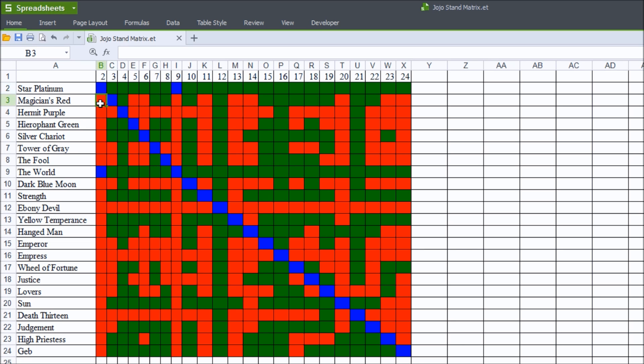This is also mirrored down here, where the row on Magician's Red is column number 2, which indicates that Magician's Red would lose to Star Platinum. The blue is a situation where there would be an obvious tie, and this is usually when the stands are the same, with the exception of Star Platinum versus the World. The reason I made an exception there is because Star Platinum and the World have very similar abilities, and the actual differences may simply be due to the fact that Dio is a vampire.